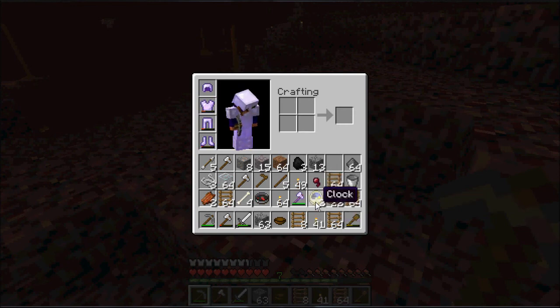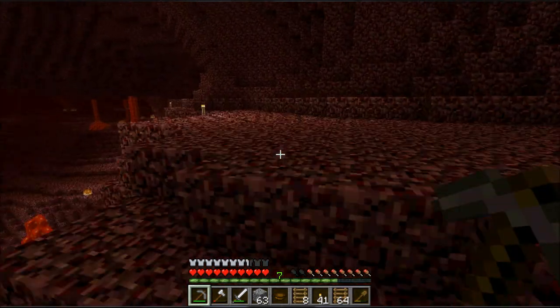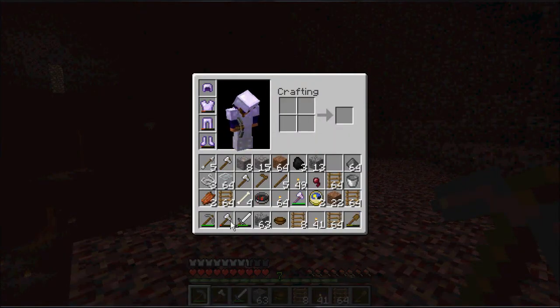Clocks don't work in the nether because there's no day or night cycle. Compasses don't have anywhere to point because there's no real spawn. I don't think I've ever seen anyone post a video of that little aspect. Let me show that again — here is what compasses and clocks do in the nether. That's the compass and that's the clock, and they are going crazy. They are not working at all.